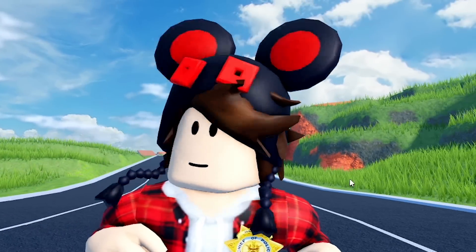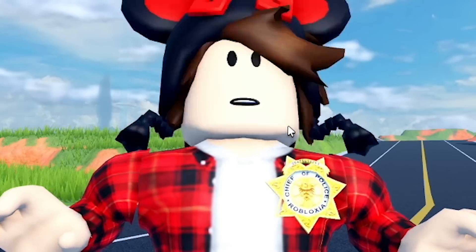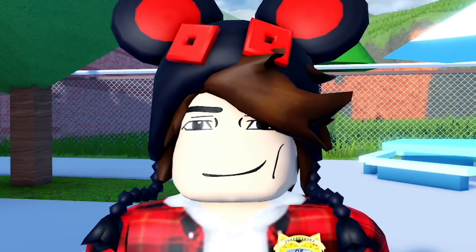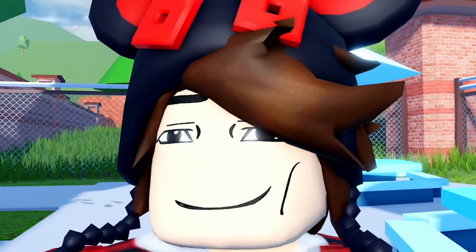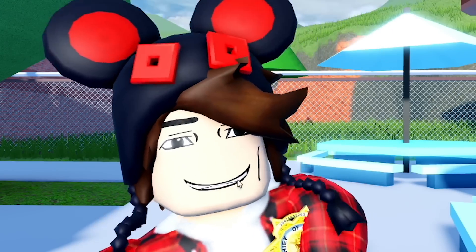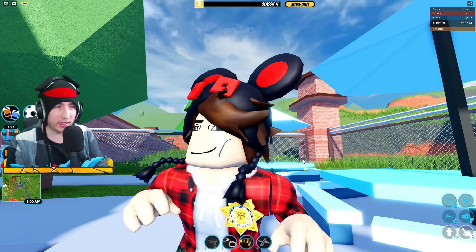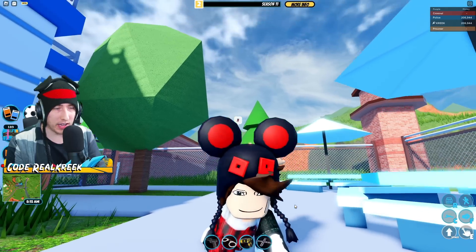The 'confused' emote doesn't seem to do much different, and 'cower' doesn't change it either. 'Dizzy' gives a little frown. Let's try the Chiseled Good Looks next. Honestly this looks really good - the man face in motion, how it's animated. I like this better than the default one. The default is kind of meme-y and this one actually works. This may be my new favorite face on Roblox. There's that smile again though - I feel like it needs to be a little bigger.